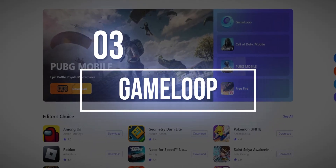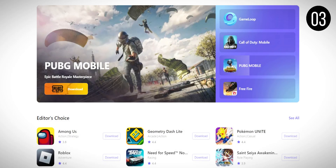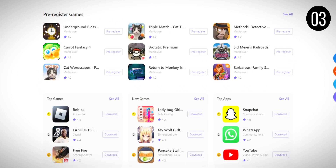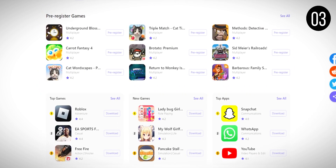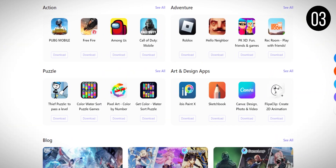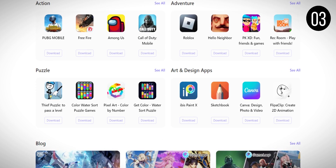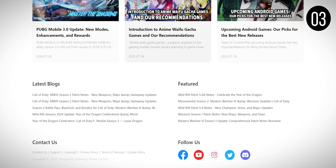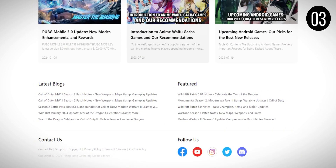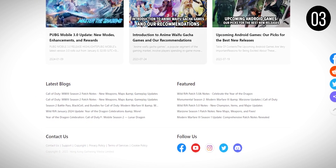At number 3, we have GameLoop, previously known as Tencent Gaming Buddy. It's a straightforward emulator that lets you play Android games like PUBG Mobile and Call of Duty Mobile on your PC. The installation is quick and it supports a variety of games and apps. GameLoop doesn't have Google Play by default, but it can download the necessary components. While it doesn't use VT like most emulators and has extras for supported games, it's unclear which version of Android it runs. It's only available for Windows, not macOS.